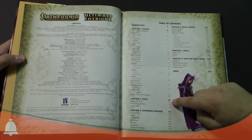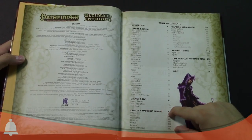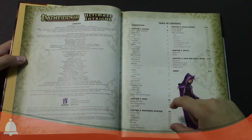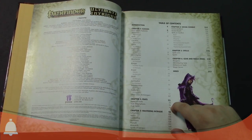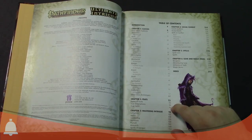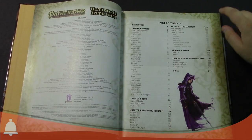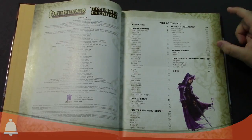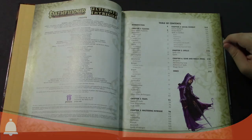Then we've got new feats, and then a big chunk of rules — this is kind of your Game Master's section on how you would want to do intrigue. This includes influence duels, building influence, heists, pursuits, things like that. And then a section on social combat: verbal duels, social conflicts — a lot of fun stuff.